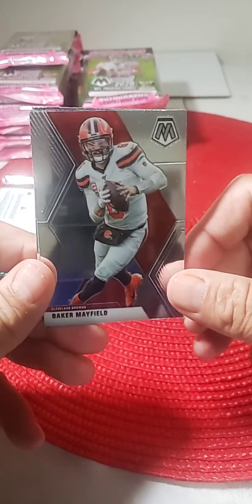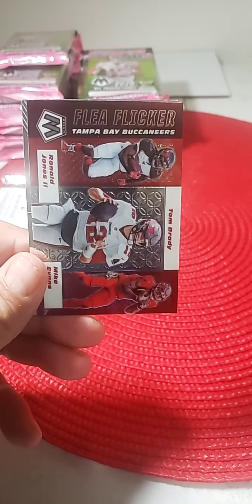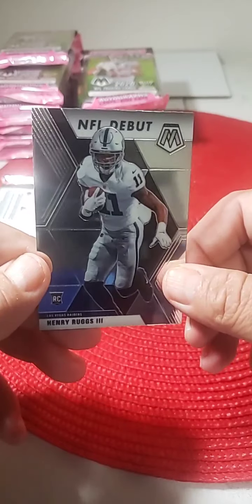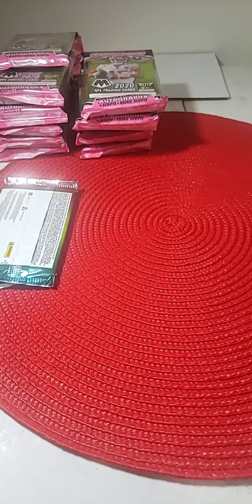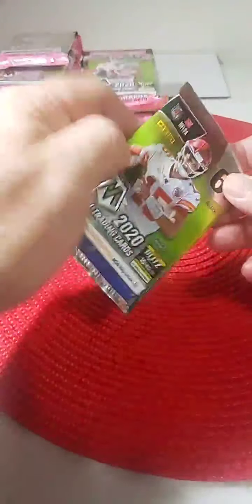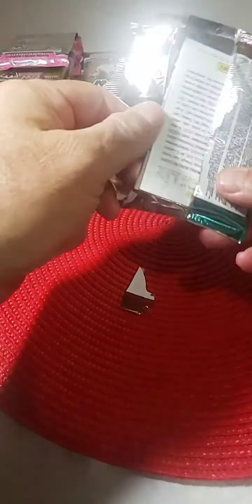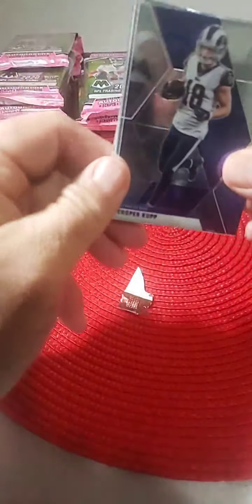Tampa Bay Bucs Flea Flicker, Tom Brady on it. And NFL debut — Henry Ruggs. That's a nice start, NFL debut for Henry Ruggs. We'll put that in a penny sleeve for now. Top load it now, Dave. Henry Ruggs for the Las Vegas Raiders — nice young receiver.